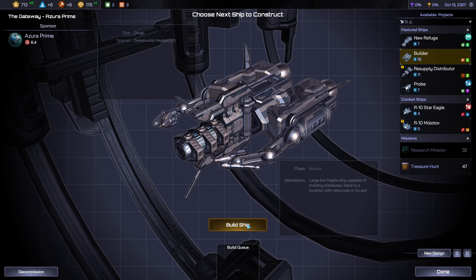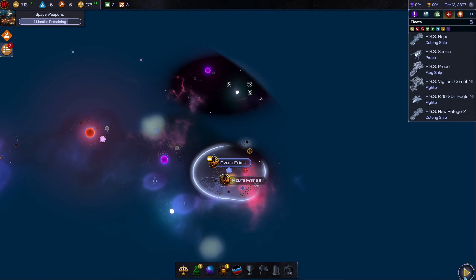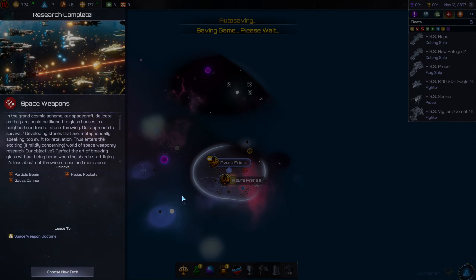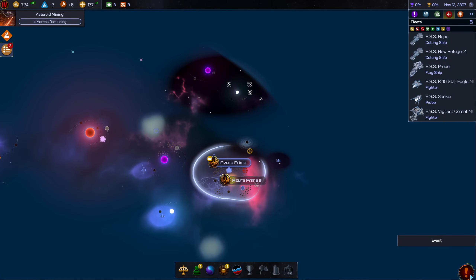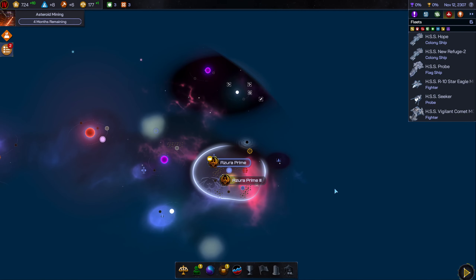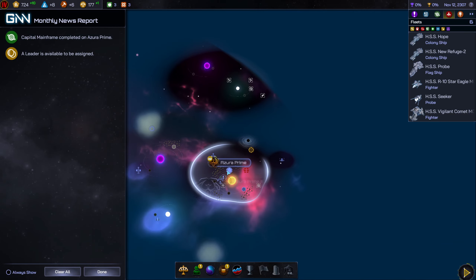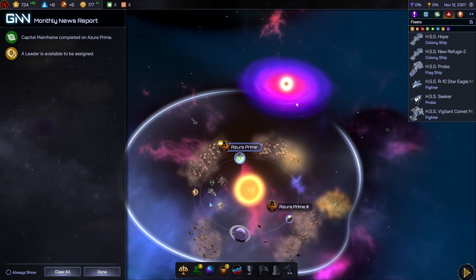The shipyard needs a project — I'm thinking we get a builder going. We don't have a builder right now so that'd probably be a good idea. Asteroid mining for sure. I'd rather get the longer-term tech benefit — I assume that's plus one for a period of time or added plus one to a planet, but I'm not sure.